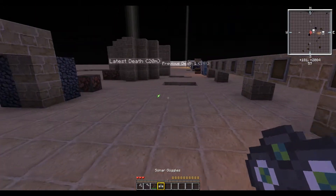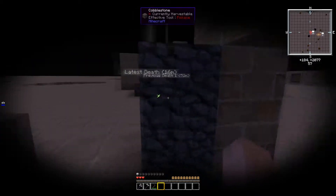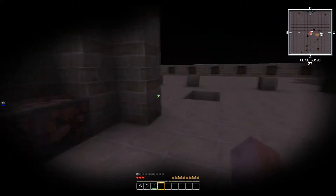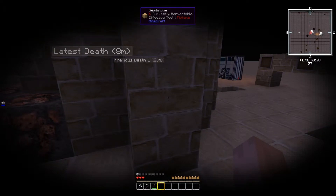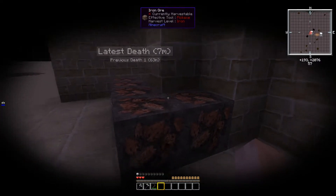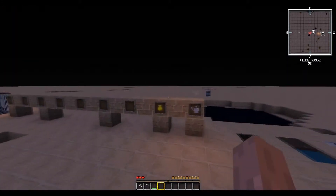Next up we have the Sonar Glasses. When equipped, they give you a weird goggle-like outline view. What they're supposed to do is show a wireframe outline of all blocks of the same type within 5 meters. You can see it flashing around. It's pretty nifty, though a little annoying to wear.